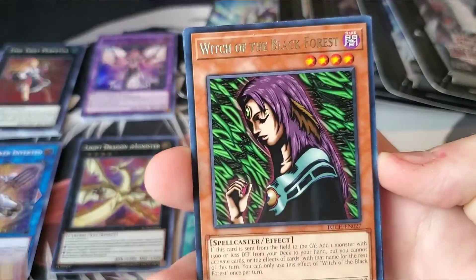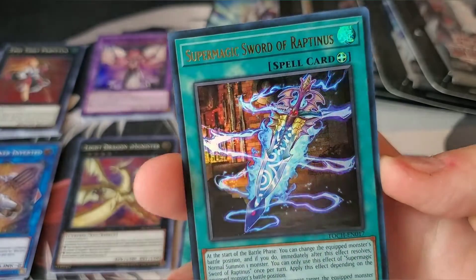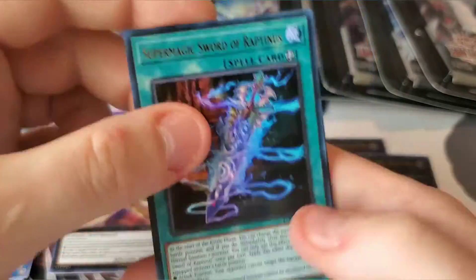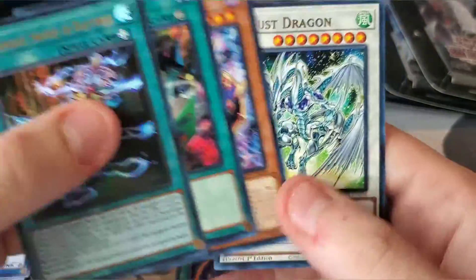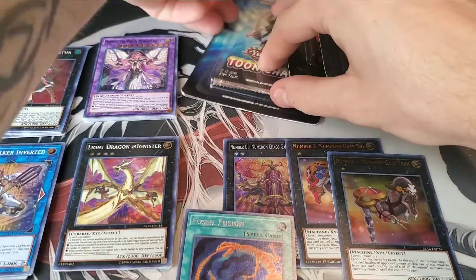Toon Chaos had some really bad distribution issues, I'll tell you that — look at this, it was sealed in the blister. All right, here we go — Mask HERO Blast, Witch of the Black Forest, Supervise, and Super Magical Sword of Raptaness. I've not pulled that card yet! And a Toon World — that's actually pretty nice. I'm getting closer and closer to completing the Toon Chaos set.